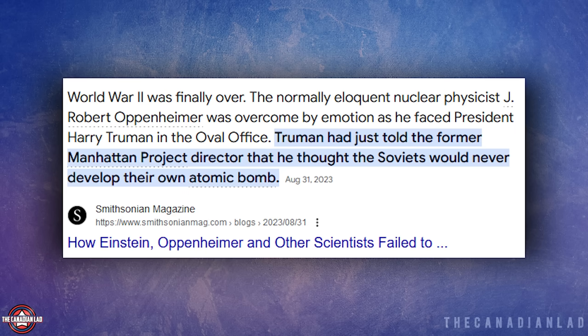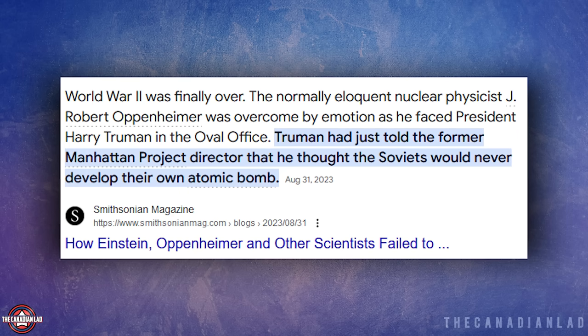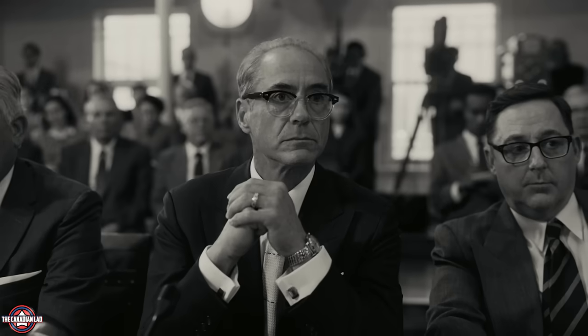Number 8. President Truman dismissed Oppenheimer's concern about Russia developing their own nuclear weapons. This is historically accurate — in real life, when Truman was told about a detonation in Russia in 1949, he was actually taken by surprise. He even ordered a double check on the report because he never believed Russia would be capable of developing their own atomic bomb.